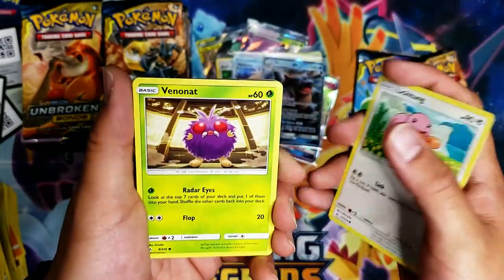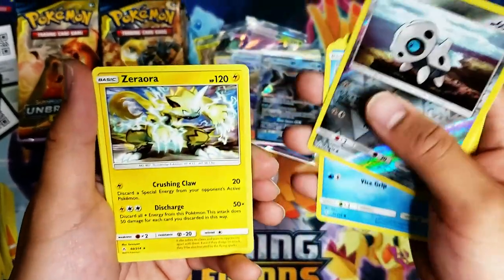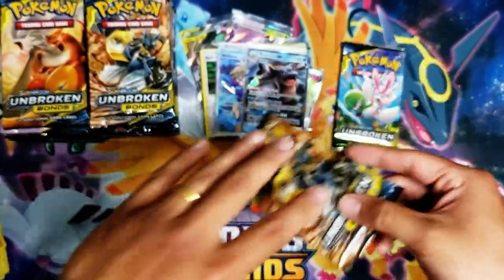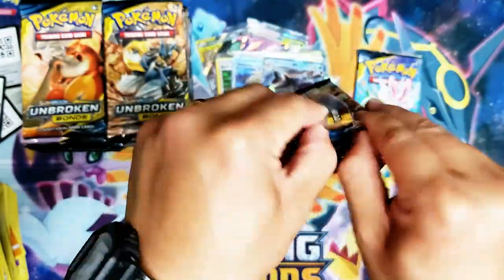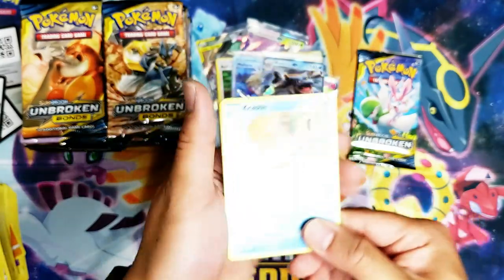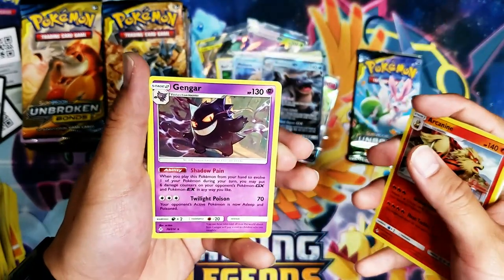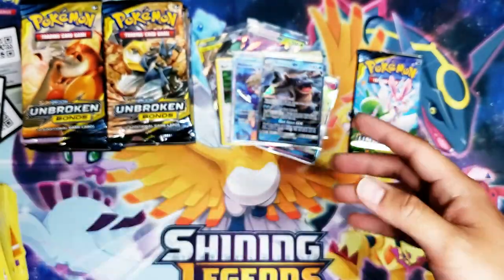Lickitung, Venonat, Spearow, Jigglypuff, Krabby — then Aron — then we got a Zeraora! Fighting Energy, Porygon 2, Dodrio, Metapod, Zorua. Krabby, Tangela, Oddish, Wooper, Cottonee, reverse Arcanine, and a non-holo Gengar. Fighting Energy, Evolution Spray Z, Metapod, and Coco's Trap — I have definitely fallen for the trap.